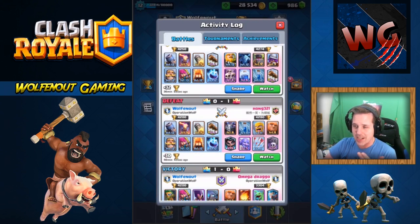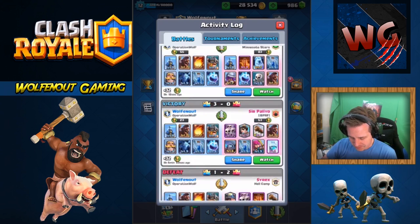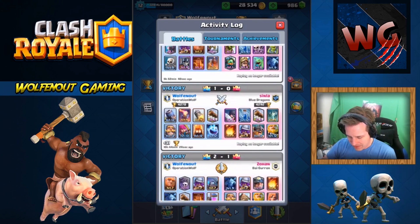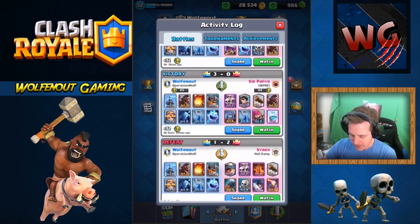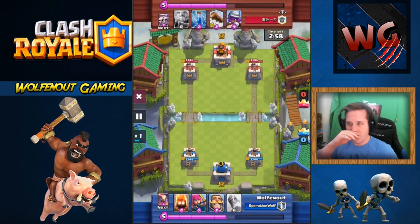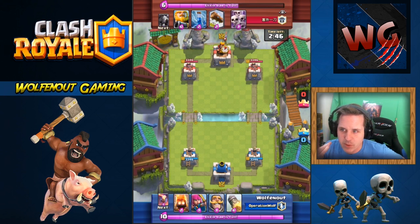Looking back at my battle history, I beat a Royal Giant deck — I think that's the second Royal Giant deck I've beaten with this deck, which is really cool. This guy beat me because on his first push I didn't have my defensive structure in hand. I almost came back and won. I want to show this one real quick because we're both level 12, and having a Royal Giant is usually very difficult for mortar decks — they can place it so far away.